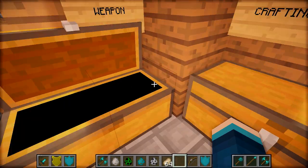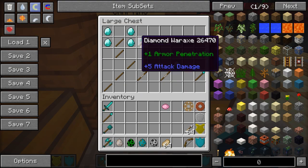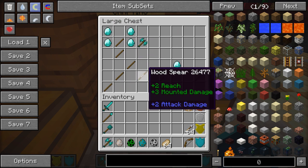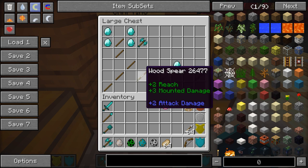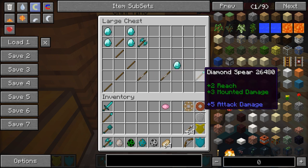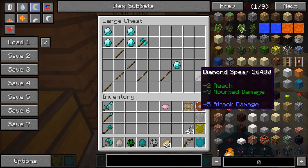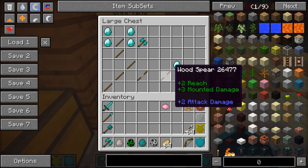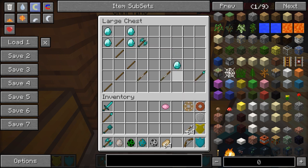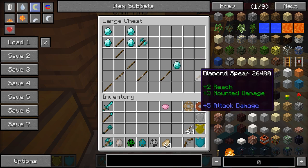To craft a war axe, you need four diamonds arranged with two sticks in the center of your crafting grid going downwards. For a spear, it's a two-stage crafting recipe - you can use the wood spear on its own, but to upgrade it, you put the wood spear along with a diamond in a diagonal pattern to craft a diamond spear. All of these come in all different varieties, like stone spears and so on.